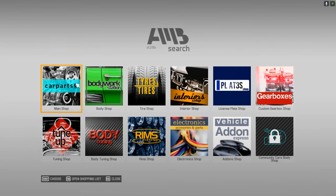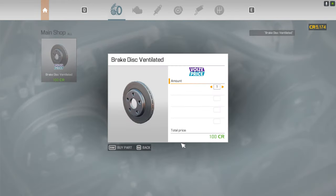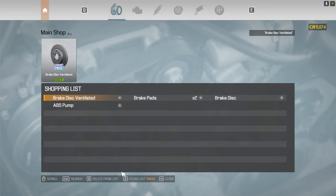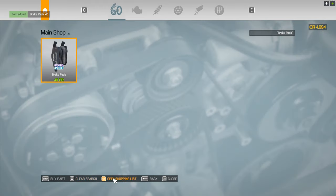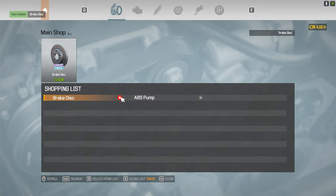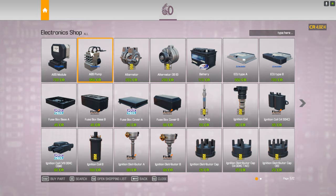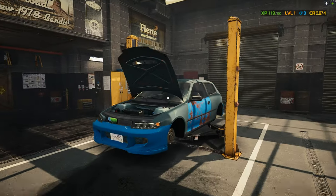Let's open the shopping list — we need one disc, two brake pads, and one ABS pump. Let me find it: tire, interior, tuning, electronics — there it is. Purchase. Wow, that thing is expensive — holy cow! Alright, cool.